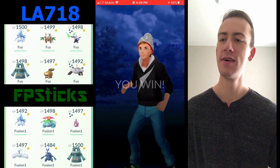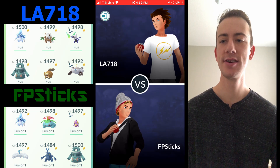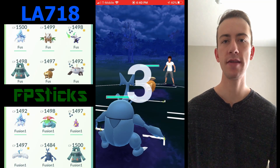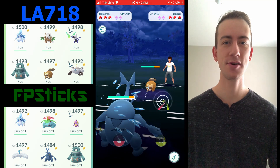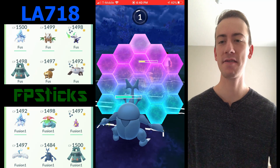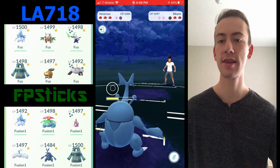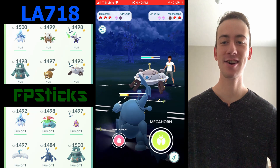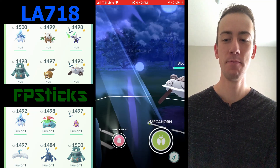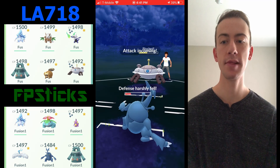Magnezone just learned the new move Mirror Shot — a steel type move with a debuff chance at around 35 energy for 35 damage. I get my Heracross on his Barrel, and this is disgusting. I totally commit to fast-moving this down, shield the Surf, but my Counter damage alone destroys that Barrel. I have so much energy banked up — Heracross is just going to go to town.